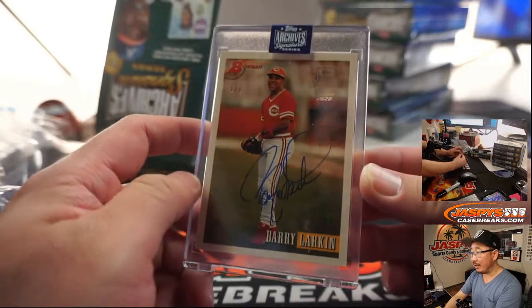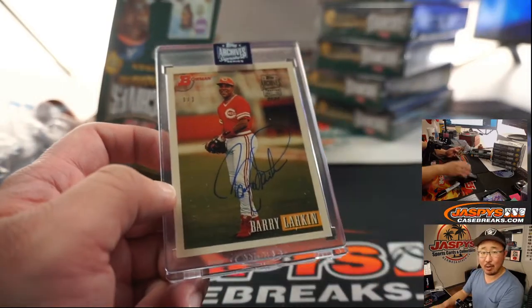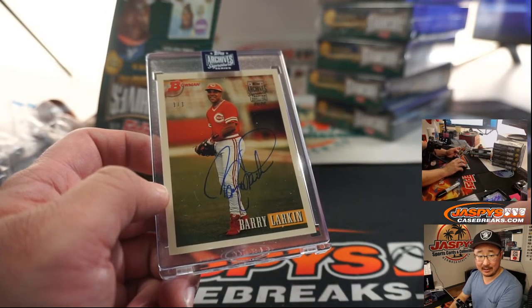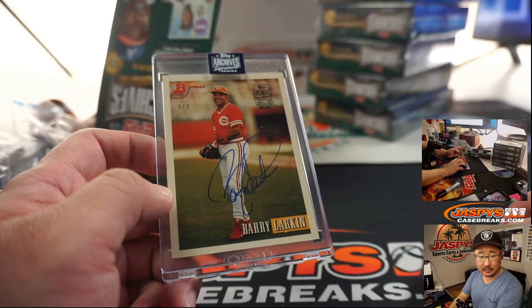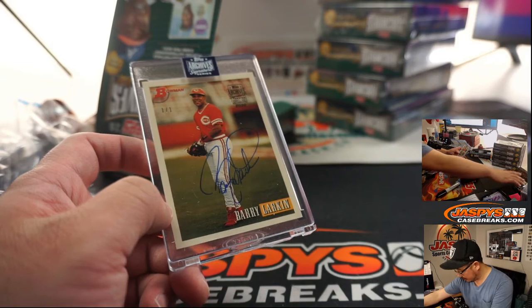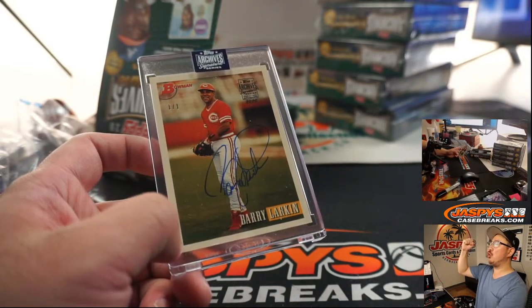Next up is Barry Larkin — another one of one! We didn't have any one-of-ones in the first case, now we've got two back-to-back. Barry Larkin is also for Daniel Festervin. Daniel, all aboard the Big Hit Express, whoop whoop!